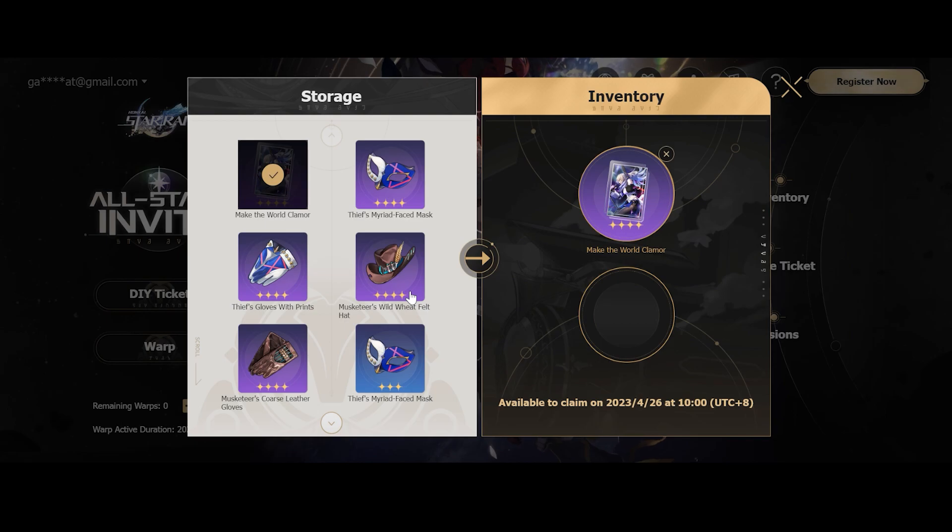It's something like, for those of you who come from Genshin, Gladiator's Finale and Shiminawa's Reminiscence for example. So you actually want to focus on the Musketeer set instead of the Thief set.